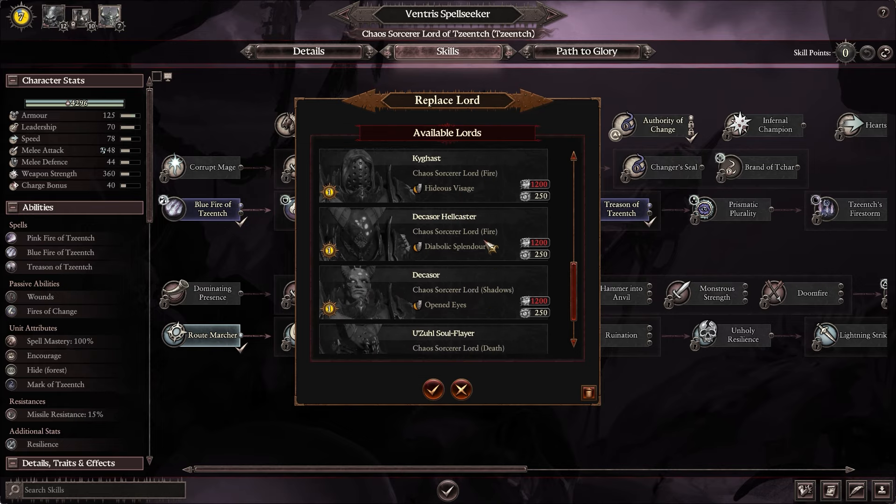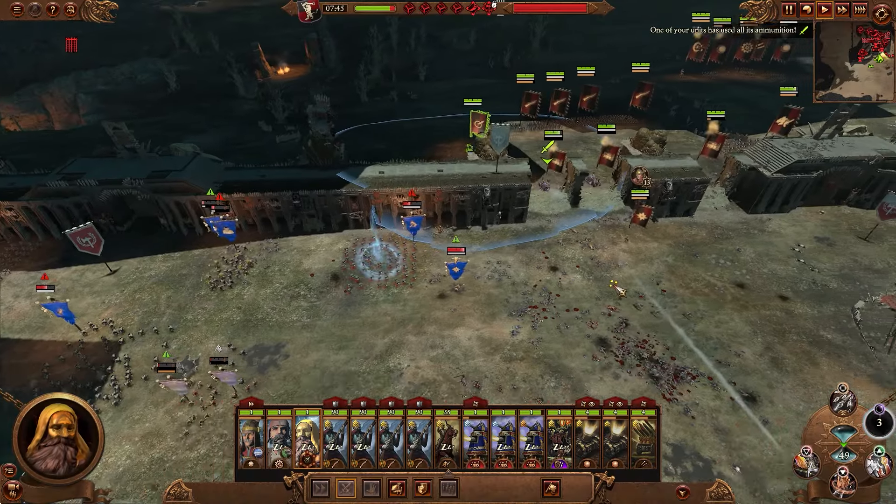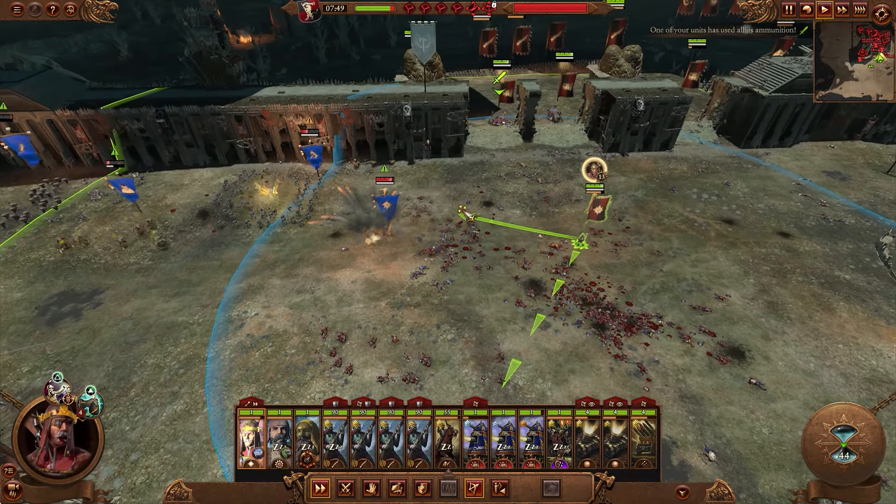When starting any campaign, as soon as it's convenient without harming your economy, hire the custom lord, then dismiss it. We're going defeat trait hunting.